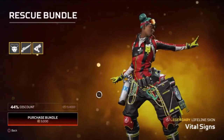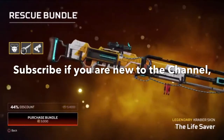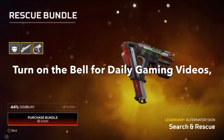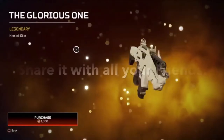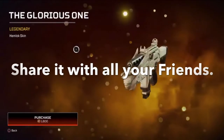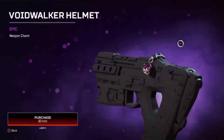Then we have the legendary Quaver skin the Lifesaver. Next we have the legendary Alternator skin Search and Rescue. Next we have the Glorious One legendary Hemlock skin, it is 1,800 coins, and the Void Walker Helmet.